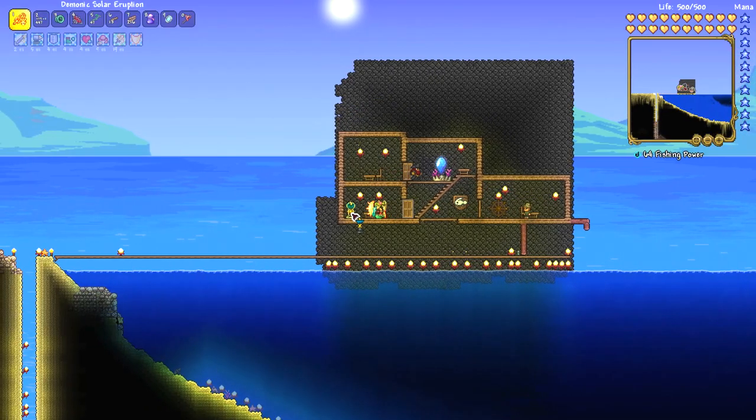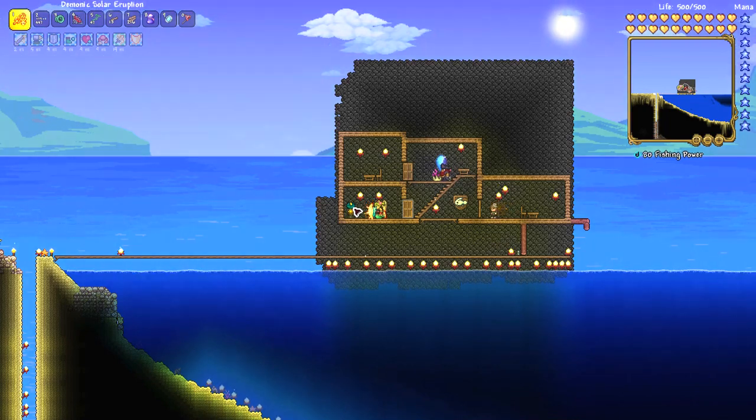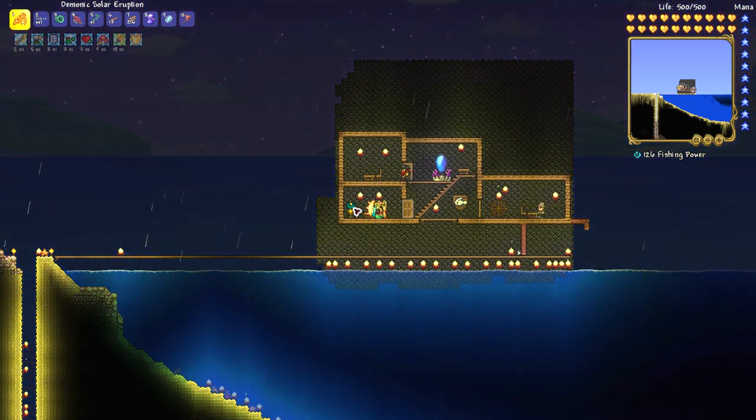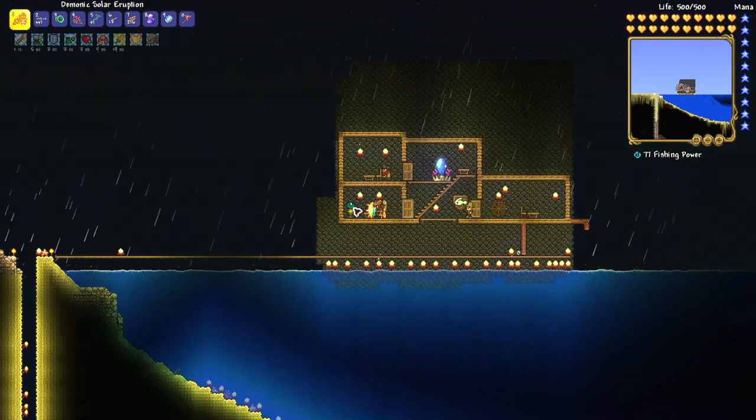If you are wondering how the Enchanted Sundial works, it basically means you right-click it and it will go all the way to the start of the next day, or the morning of the next day.